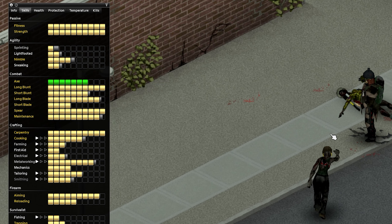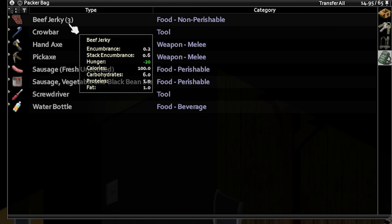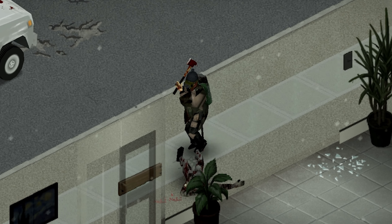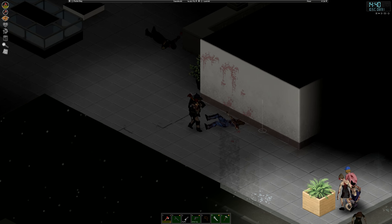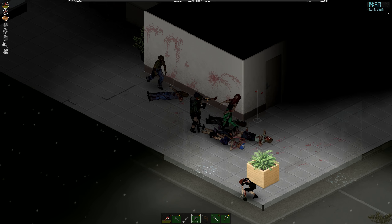Looks like Strong Woman has riled up the neighborhood. But that's not gonna stop her from checking out the butcher's place. And while there wasn't much, she found some beef jerky and a fresh sausage. Now what lies on the other side of the road is actually very interesting — this is the Louisville art gallery. I think all this art would be perfect for Strong Woman's police station. After all, she's some kind of an artist herself.